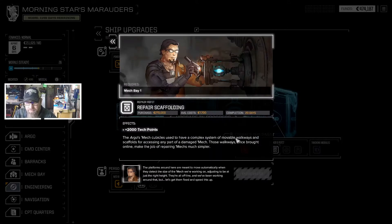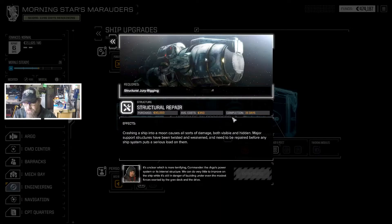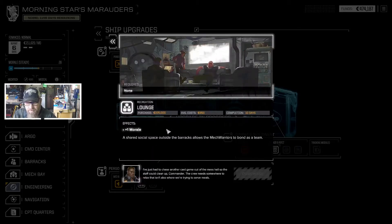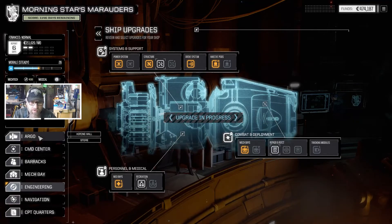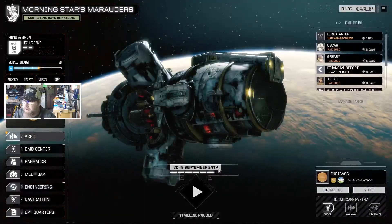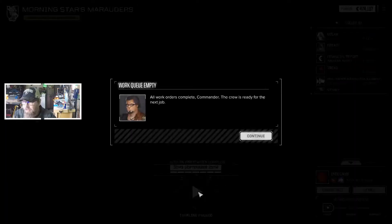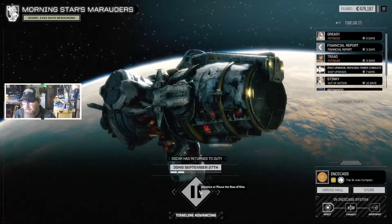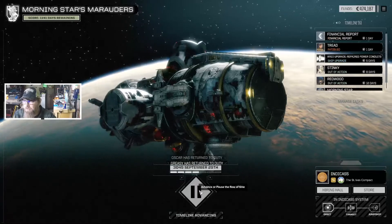There are a couple of others that aren't terribly expensive. That one's $270,000. Structure, I think, is $90,000 as well. So we've got a couple we could do. Recreation will help with our morale. We're doing okay there as well. So we need to get some pilots back healthy so we can go ahead and take another mission. Fatigue is our biggest issue and a couple injuries. We'll go ahead and go through the financial report.